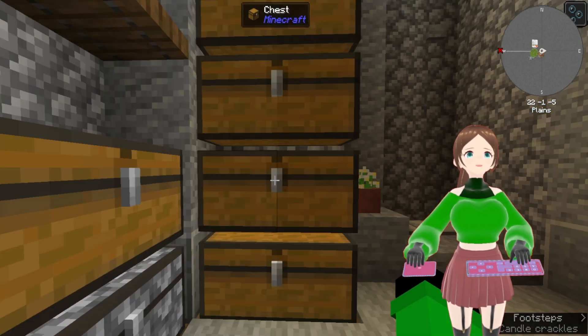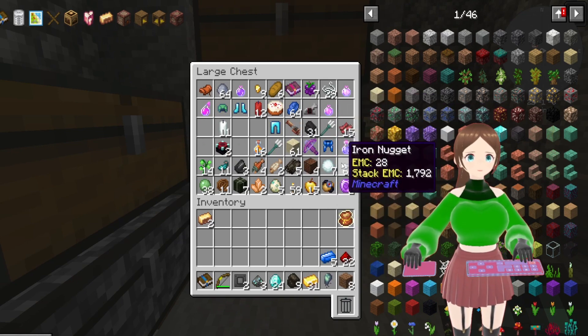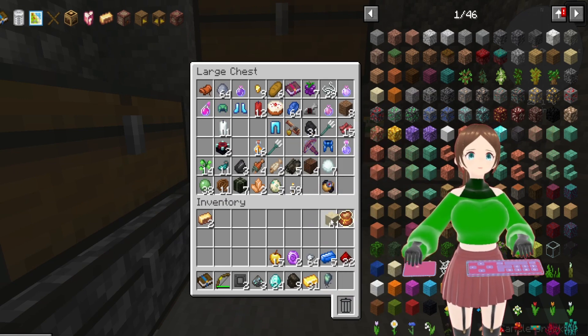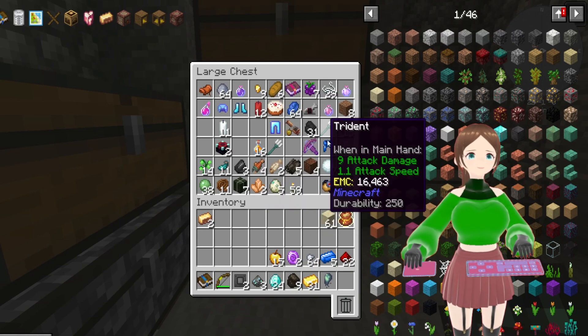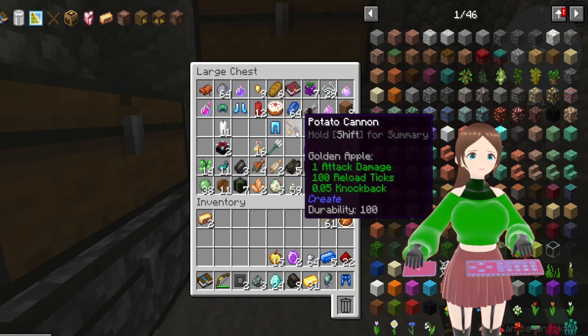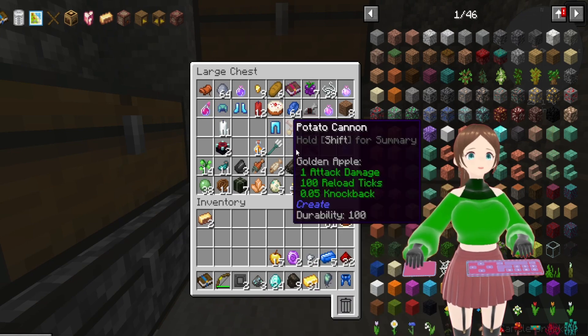I also added a couple more chests. I found some items I missed — I was probably in such a rush I completely forgot to put them in their respective areas. I've got sand right there! I'm not sure which armor to go for. That's Curse of Binding, so if I put that on I can never take those off. I also managed to get a new crossbow with Quick Charge! We've also got a potato cannon, so I'm going to be growing a lot of potatoes.